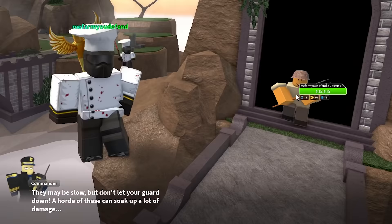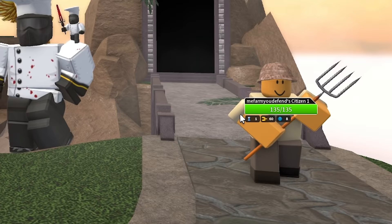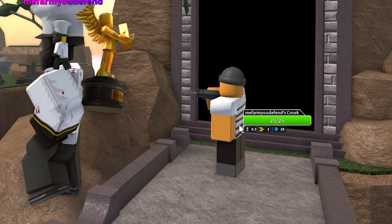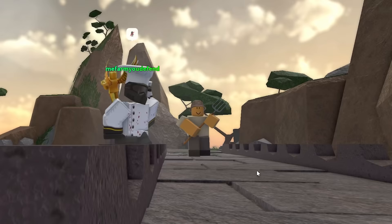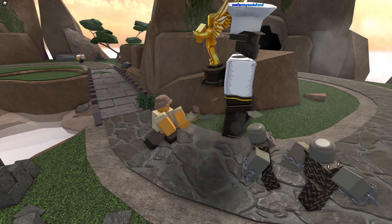I'm pretty sure you guys remember the citizens. These were in the first Halloween event and they would just have pitchforks. They had an abnormal amount of health — even more than the crook bosses, which is just weird. The crook has a t-shirt and pants, but this guy just has some raggedy old clothes and a hat from a trash can and has way more health. I think the new update broke him too — he just strafes to the side and somehow kills things.